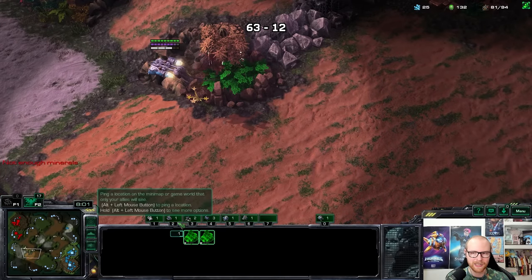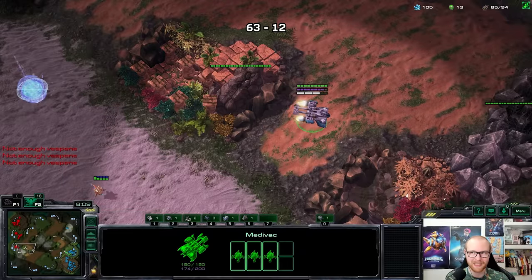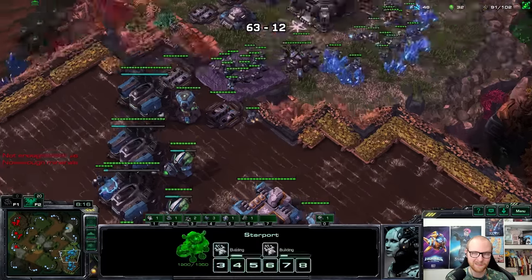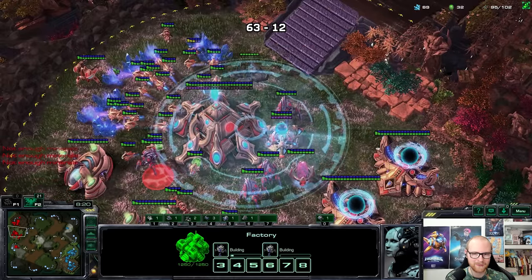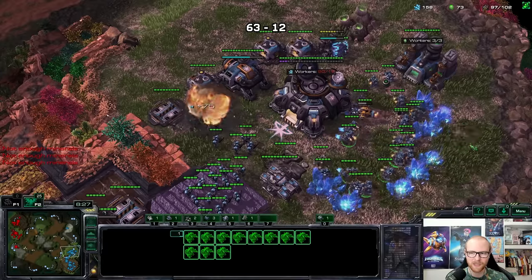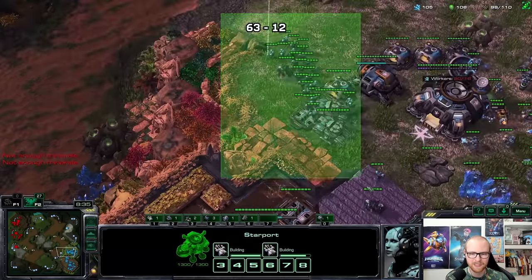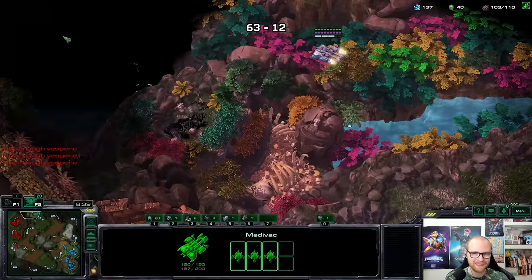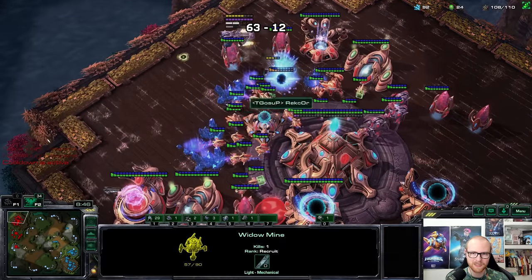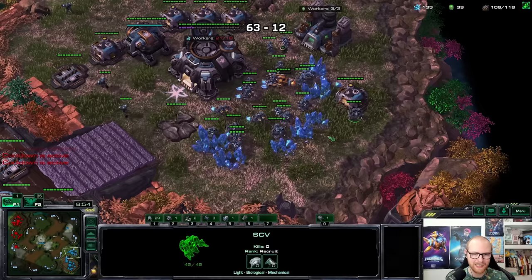I already mined out one full mineral patch, so my income is not quite what it would normally be for a two-base saturation. Let's see what he's going for — he must have gases now, so he'll start building colossi. I'm going to try to hit a timing when he has just one colossus and potentially no battery. Stim and combat shields are going to finish in time. There's the robo bay — he's actually making a cannon in his mineral line. If I can keep one widow mine alive I can drop his natural again.